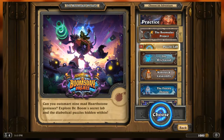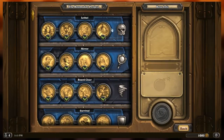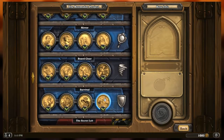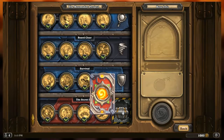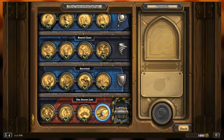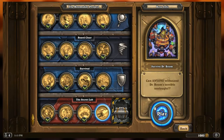Welcome to Outplay. We're here with more of Dr. Boom's Boomsday Project Puzzle Lab, the newest expansion and single-player aspect within Hearthstone. We're going into the lab one last time. I've cleared all of Lethal, Mirror, Board Clear, and Survival. Within the Secret Lab we've done Lethal, Mirror, and Board Clear. All that's left is Survival, and then we will reap our reward - an amazing card back. Let's go ahead and start the very last part of the Puzzle Lab.